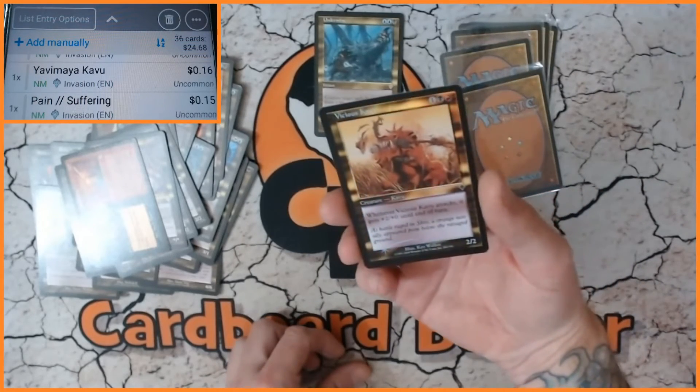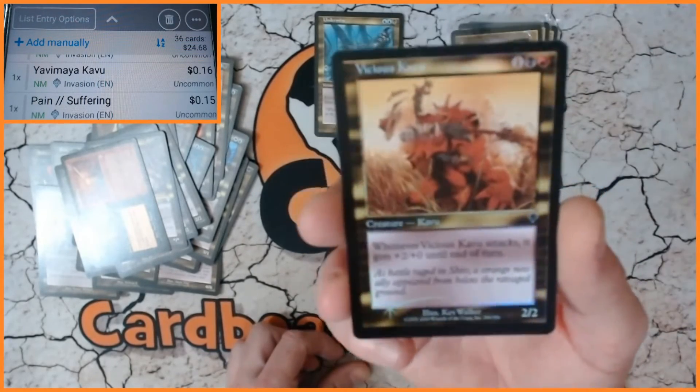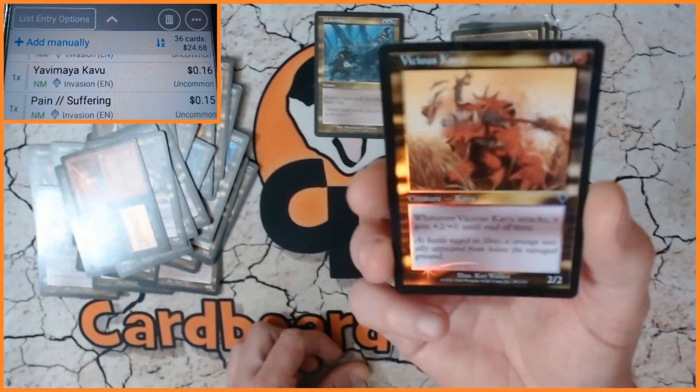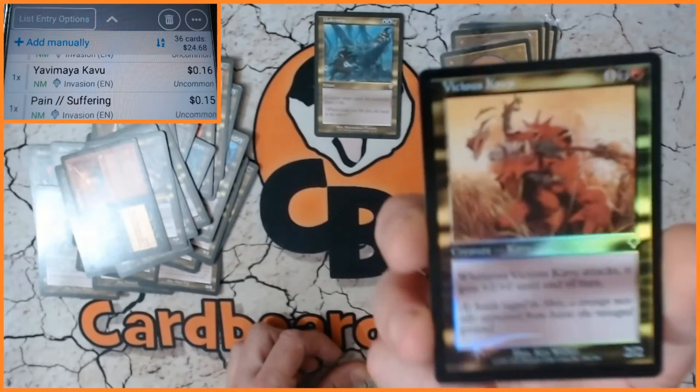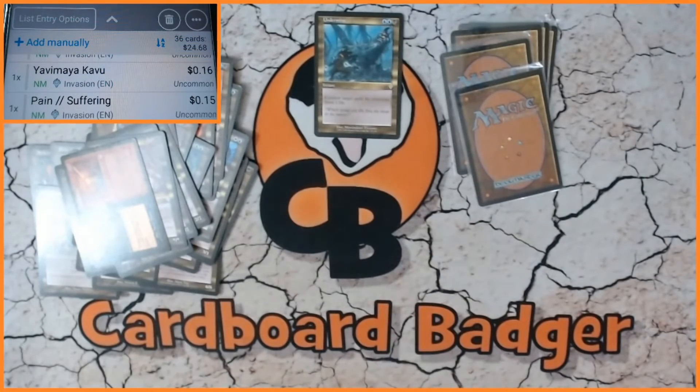Our first foil — excellent! We have Vicious Cabu. The foils — the borders are amazing, absolutely love them. Still not going to be in focus but I hope that comes through. Let's see how this one does. Is it going to come through? No.